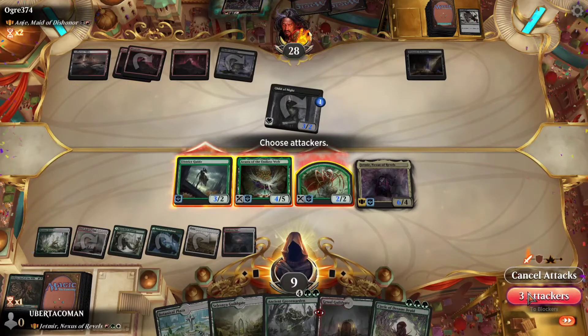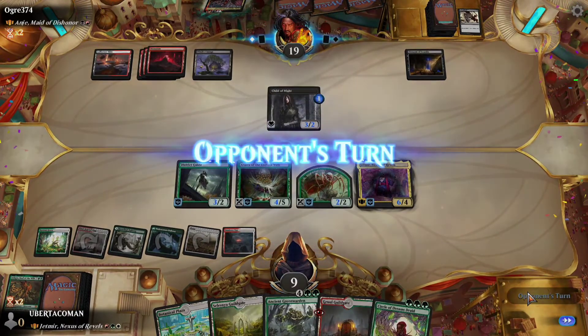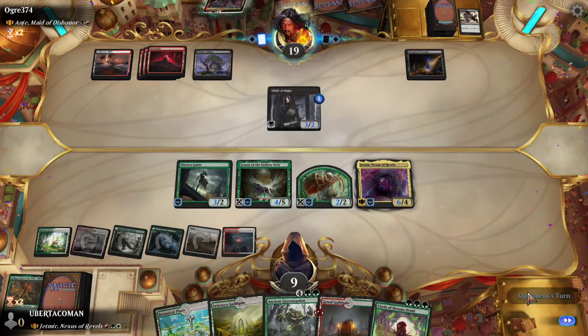Time to get out my commander. I've got three creatures out now — they've all got vigilance and plus one. I'll attack with all of them. Now he's down to 19 damage and I'm at nine. Let's see if I can bring this back.